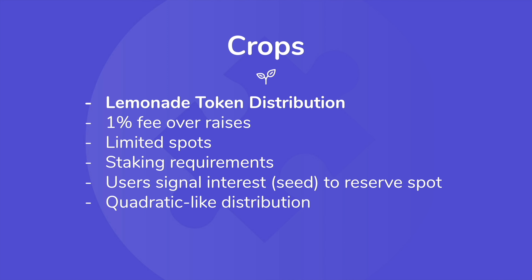Next up, we have the Crop section. This is basically the LemonAid token distribution portion of Stackbank. LemonAid takes a 1% fee over token raises on the platform, and the Crop's functionality is how we give it back to the community. It has limited spots, different crops will have different staking requirements to get in, and users have to signal interest by opting in and depositing a symbolic amount — a seed — to reserve a spot in the distribution. It is also a Gnosis-like distribution, so people who deposit way more tokens don't necessarily earn way more tokens back. It's more democratic that way.